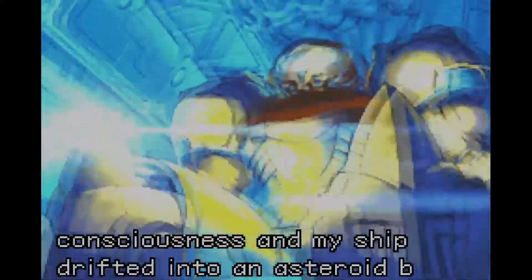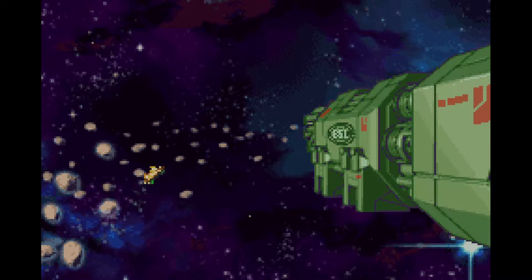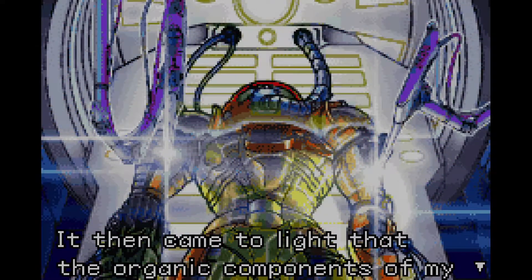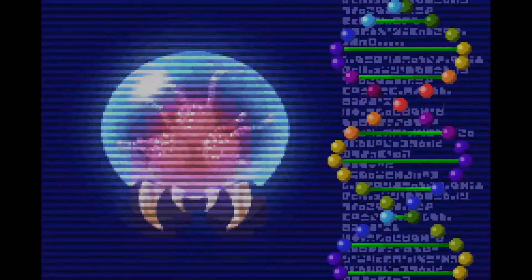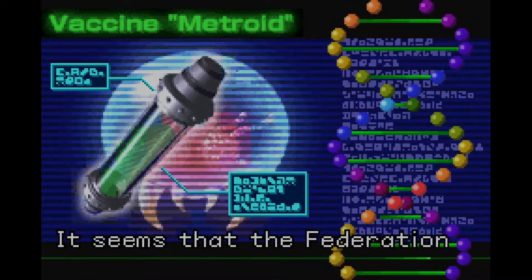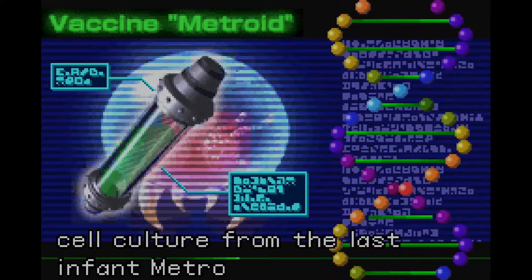Samus, making her way back to the BSL station, starts feeling unwell, falls unconscious, and passes out, flying her spaceship into an asteroid belt. The BSL ship recovers her body, then transfers her to the Galactic Federation. Seeing Samus' suit covered in the X parasite, the doctors had to surgically remove her suit, noticing that the parasite was infecting her central nervous system. Luckily, they were able to discover a cure with the cells taken from the infant baby Metroid. Combining those cells helped Samus fight the parasite, and later on in the game you find out that you are able to absorb the X parasite, giving you health, missiles, and even all the abilities Samus had previously.